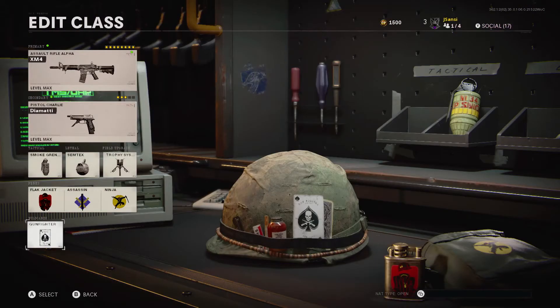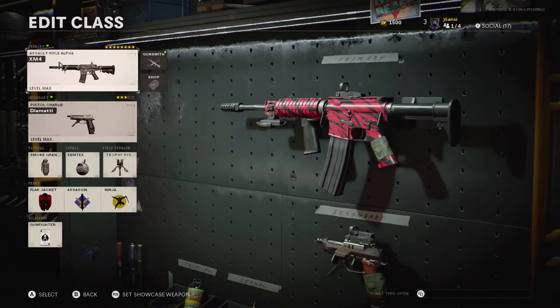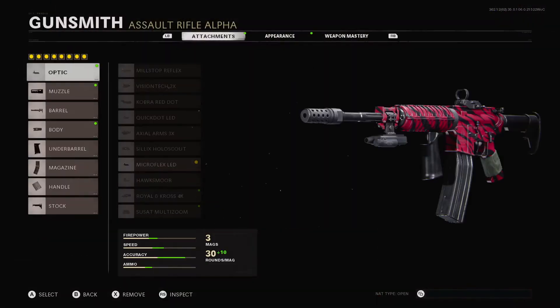Before we get into the weapon, let's get the perks out of the way really quickly. I'm rocking Gunfighter so I can have eight attachments on my gun, Flak Jacket so grenades don't hurt me, Assassin so I get extra points for score streaks, and Ninja so that I'm silent.